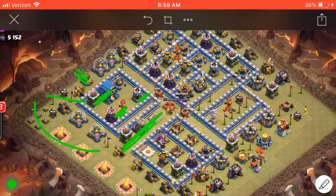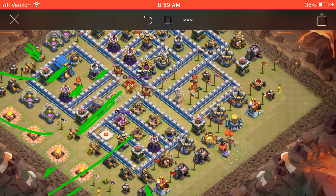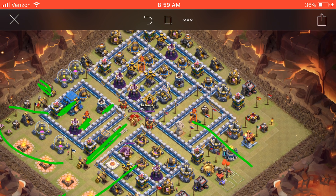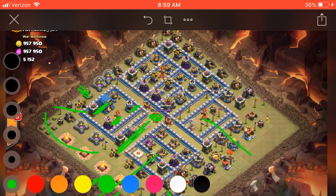On this side I'm gonna put the king here with a wizard, and a couple wizards back here as well just to clean up some trash, then make the push with the miners and hogs into here. I'm gonna hold the slammer for this inferno back here — the stone slammer — and I'm gonna bring miners and hogs in the stone slammer. As the queen works her way through this core, I'll heal all the way around.